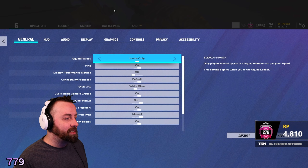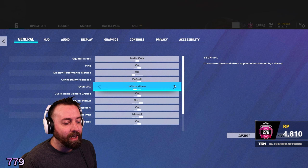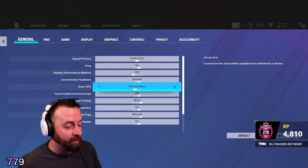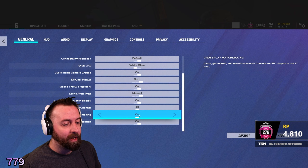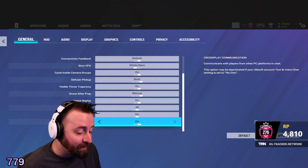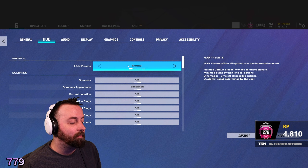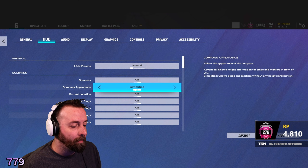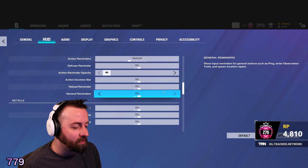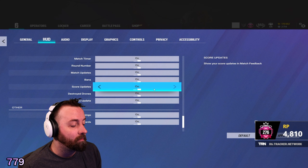Now we're going to go through the rest of the Siege settings like ADS and everything. Under General, you can have it on white glare or dark glare when you get flashed — a lot of people like dark glare, but I like white glare because it kind of shakes me up. Crossplay: if you're on PC it's automatically on; if you're console you can turn that off. For HUD, I have it set to normal with Compass Simplified. If you feel like there's too much on your screen, you can turn things off — whatever you don't like.